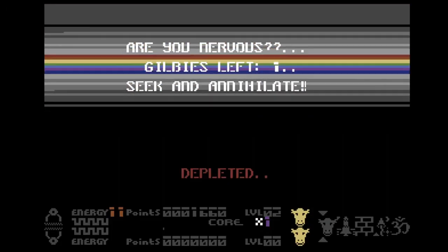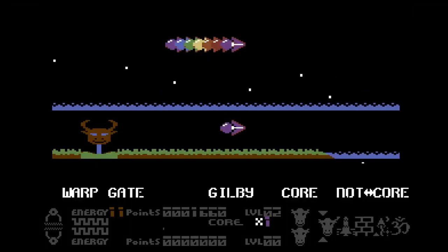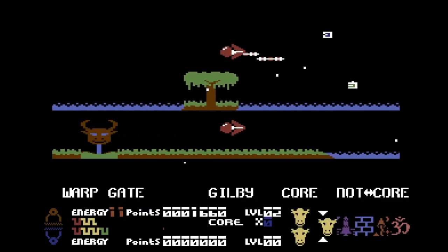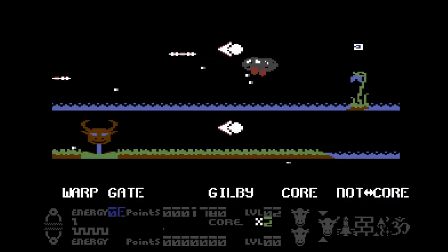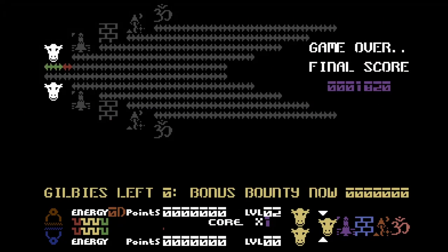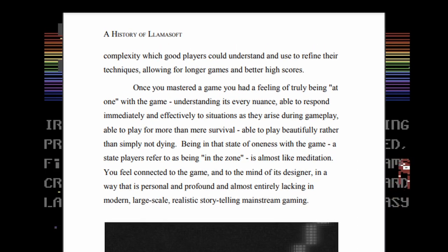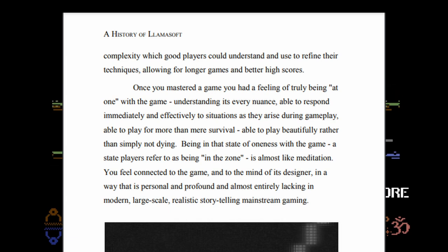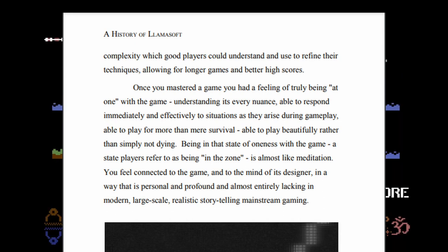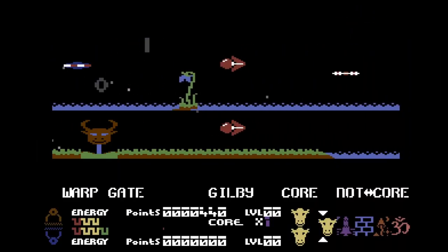It's important to remember that Jeff Minter games always want to put you into what is called 'the zone.' You get someone there by letting them concentrate while not allowing them to focus on just one thing — that's how Jeff gets your fingers to do the shooting while your mind divides attention across different things. As Jeff himself describes it: being able to play for more than mere survival, play beautifully rather than simply not dying. Being in the zone is almost like meditation.